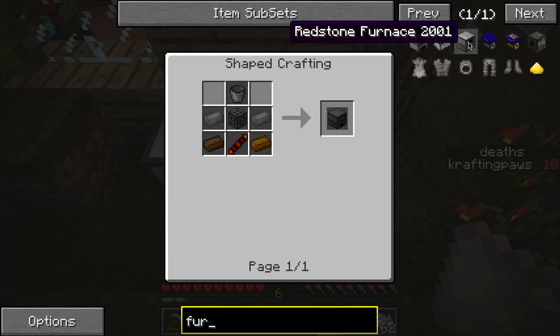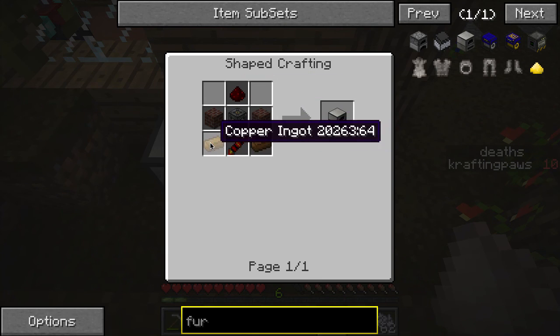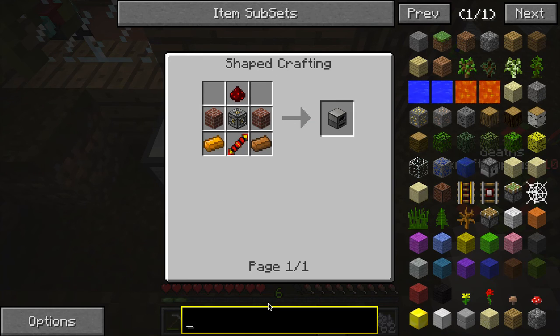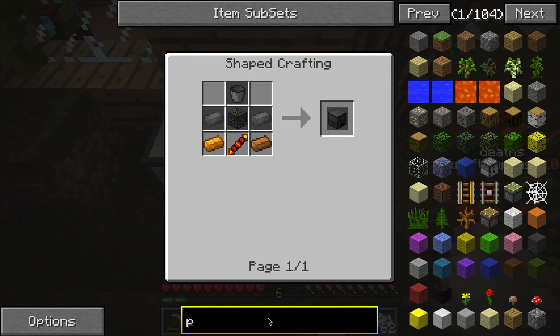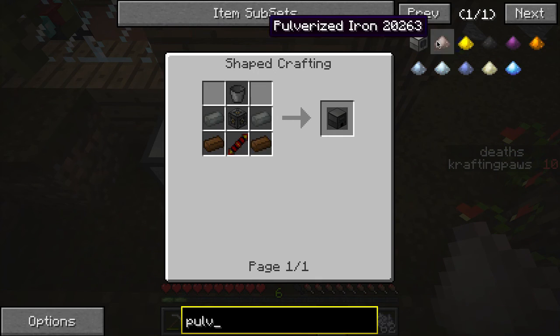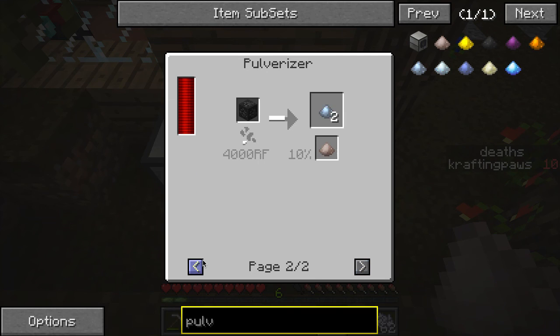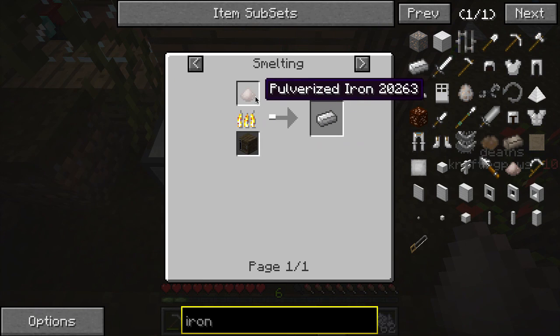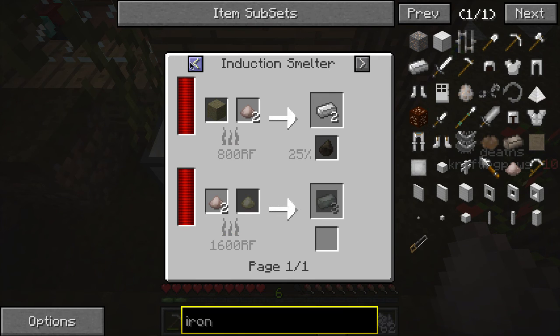Redstone furnace — bricks, machine frame, redstone, copper. You'd want to pulverize iron. But what is pulverized iron used for? It can be smelted back into iron with an induction smelter.